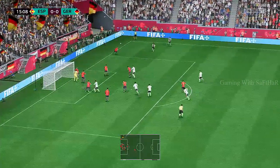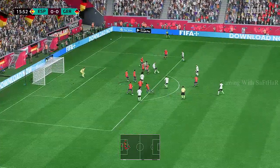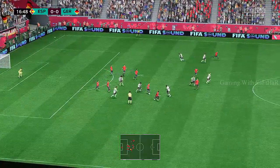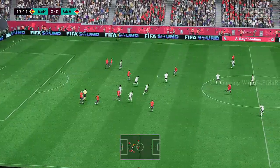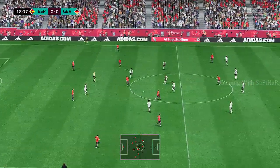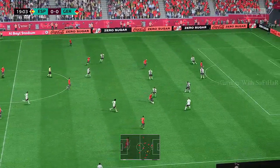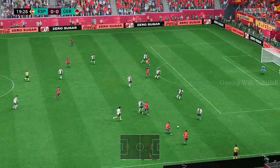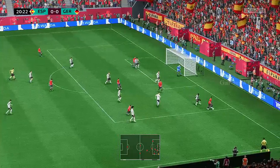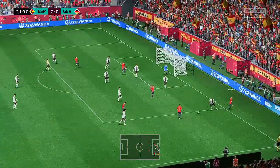Serge Gnabry. Options in the centre. He made sure there was absolutely no way through. He's gone short with it, and he cuts inside — able to get a body in the way. Sergio Busquets. A danger here as he runs at them. Carvajal, and return to Koke. Options in the middle. Superb block on the back of the ball from the flank.